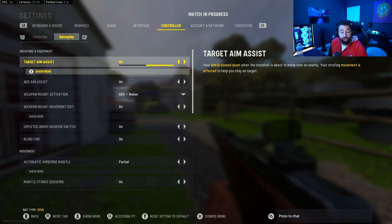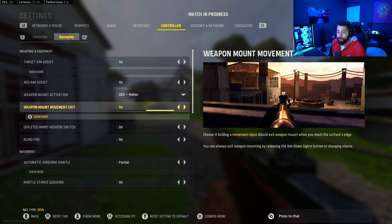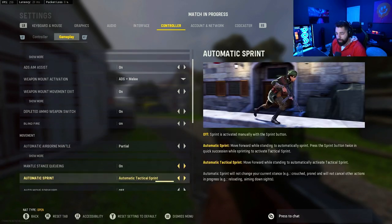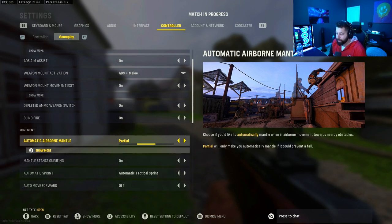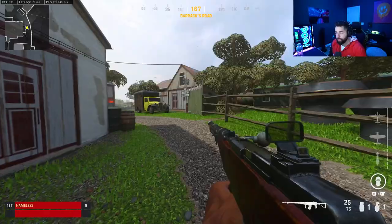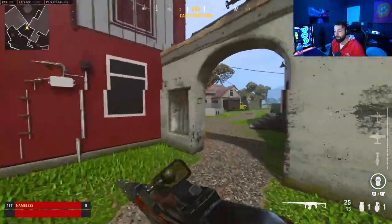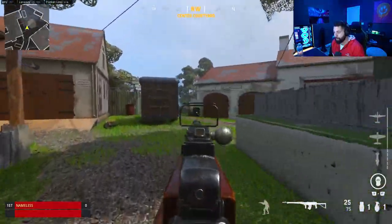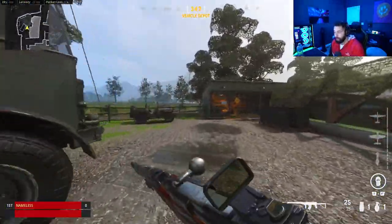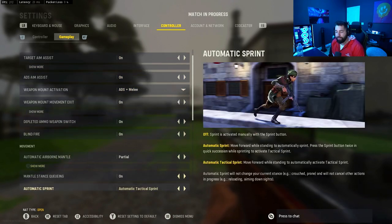Moving to controller settings: target aim assist on, ADS aim assist on, weapon mount activation ADS plus melee. Automatic airborne mantle I have on partial, which means it'll only make you mantle if it could prevent a fall. Mantle stance queuing on. Automatic tactical sprint is an absolute must — as soon as you push forward on your joystick you'll automatically tactical sprint, which is a game changer. You can get around the map way faster and it helps you slide cancel into faster movement.